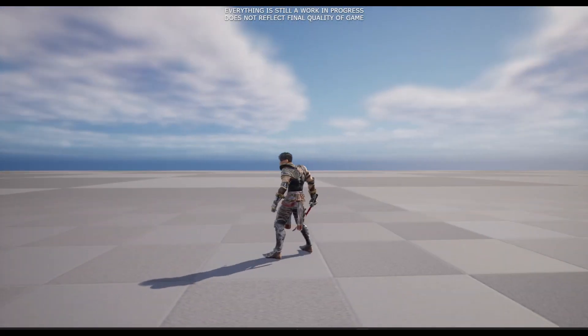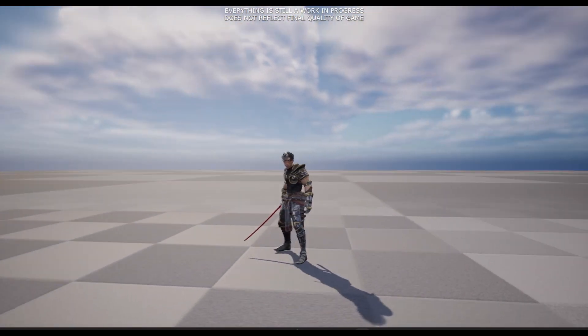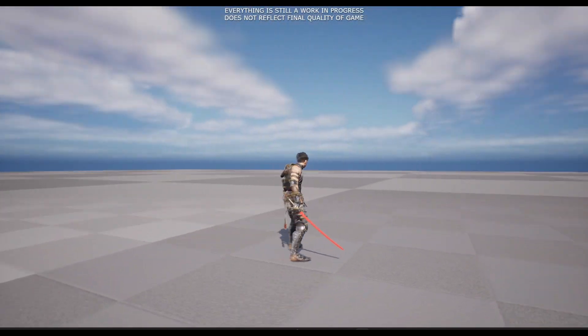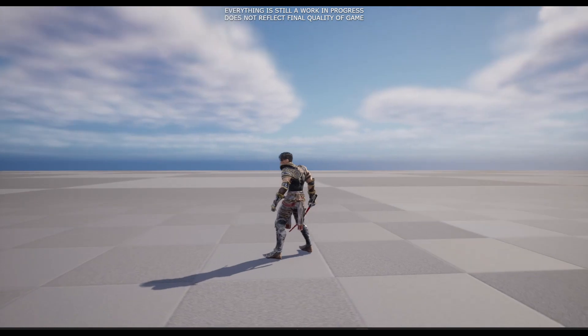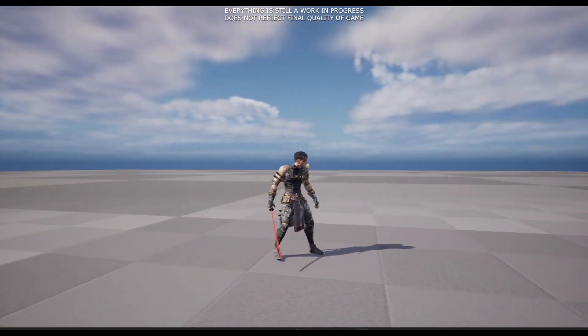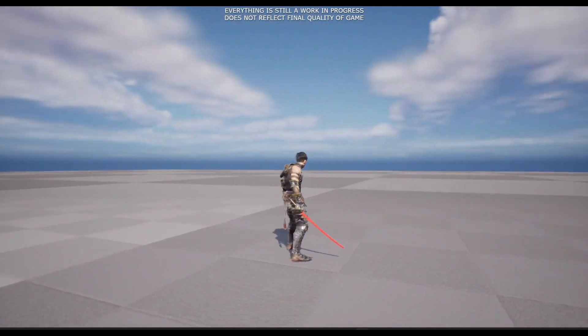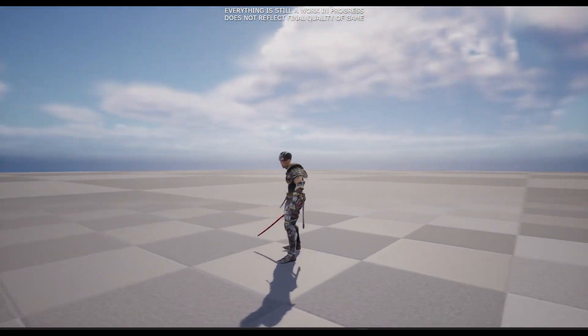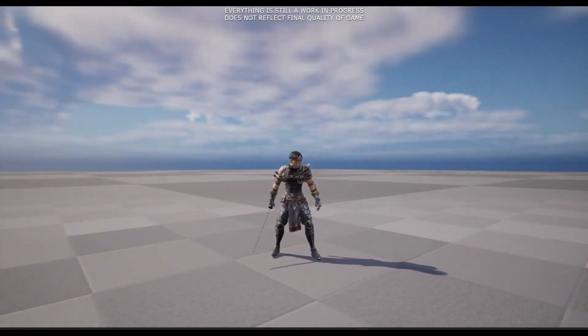To start all of this off, meet the new placeholder character mesh for the player. This new character mesh will help give me a better perspective on how certain systems will look and feel, as the UE4 mannequin looks a bit dull and out of place, especially once I work on some level and environmental designs. Again, this is just a placeholder mesh, so it will change once I get a custom character for our protagonist for the game.